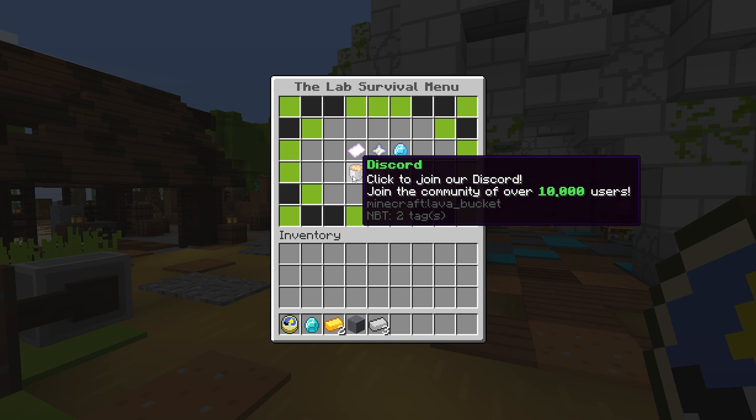So basically this is the menu. You have rules, ranks, vote, discord, and coming soon. For the coming soon section you have to be on our discord — it has over 10,000 people on it. You just click it and it leads you to join. If you're watching this video right now, go into the description and click the link to join our discord, where there's going to be everything you need to know about future updates of the server.